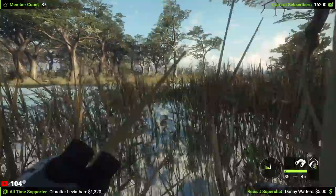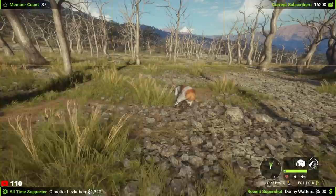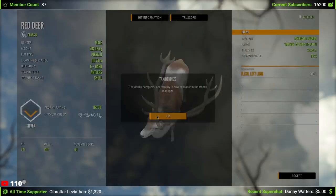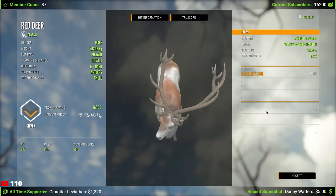That is pretty cool — I have not seen a piebald red deer in a couple months, so it's nice to see one. There's our beautiful piebald. I think it was a bit asymmetrical too — yeah, it definitely is. 165.70 — this will be a nice secondary lodge addition. Didn't quite make gold sadly, but still pretty cool.